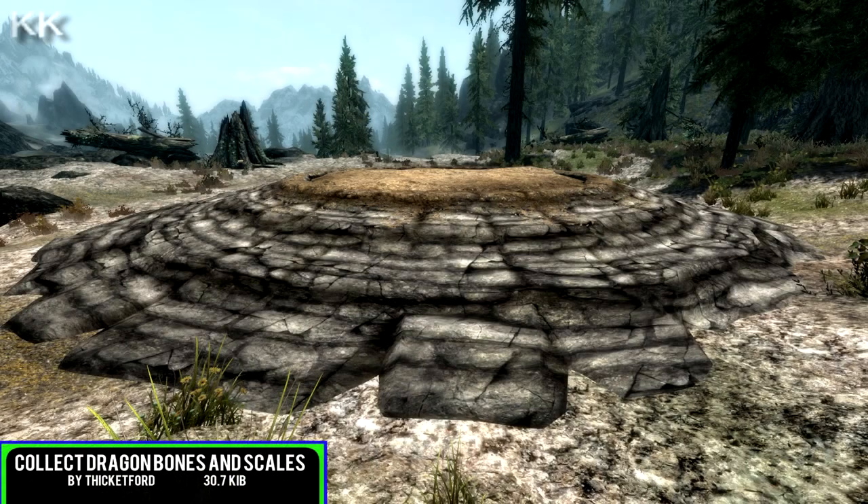The third spot within this video is going to be Collect Dragon Bones and Scales, coming in at 30.7 kilobytes of download. This mod will allow you to take dragon bones and scales from burial mounds. If you activate a burial dragon mound it will contain 1 dragon bone and 1 dragon scale. The mound will respawn just like any other container in the vanilla world. There are no clues to where these are located — you must explore and find them yourself. You can also craft dragon heart scales at a forge using 1 dragon scale, and the recipe will appear if you have the Carvosin's Fang within your inventory.